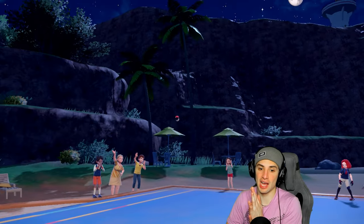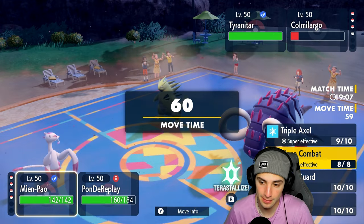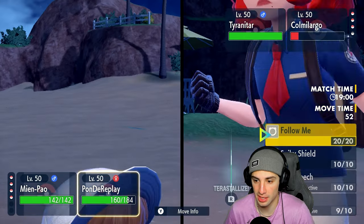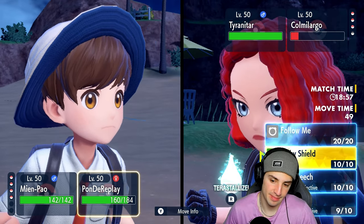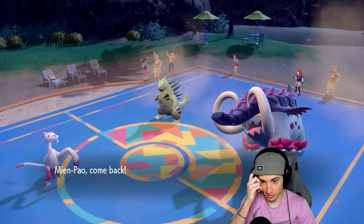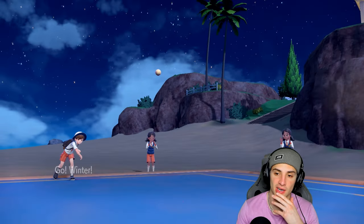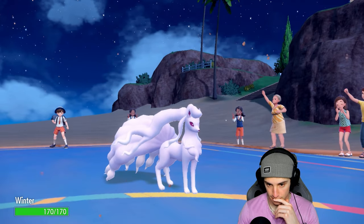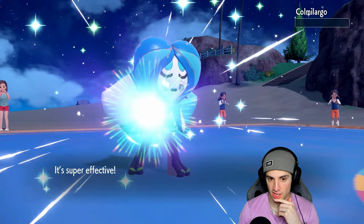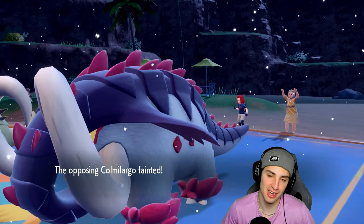Tyranitar comes out. It's a solid turn to swap Annihilape into Ninetales to reset the weather. Ninetales comes in and we get rid of Great Tusk. See you later — we're back up to about 10 HP from full, I'll take it all day. Tyranitar is chilling on the field, might go for Rock Slide. They go for Crunch — does a nice chunk of damage. Tyranitar is running Life Orb, hitting hard. They're forced to bring out Groudon.